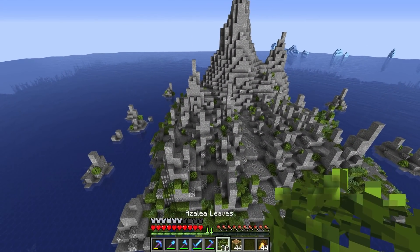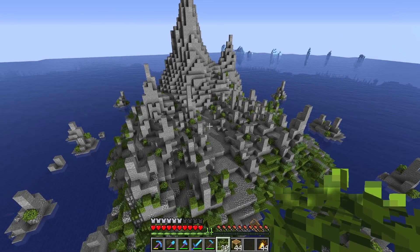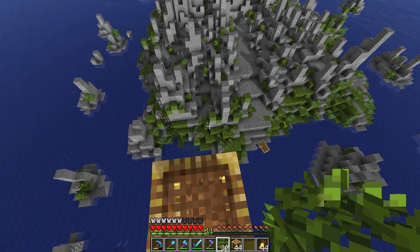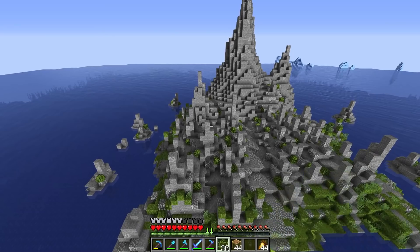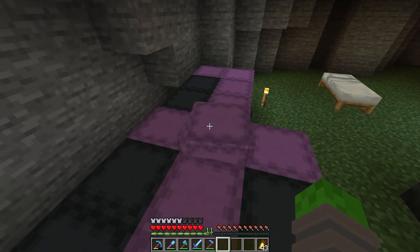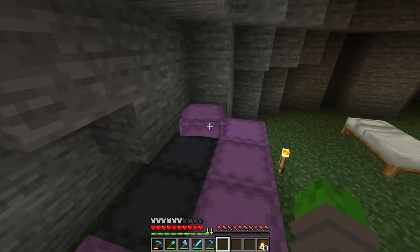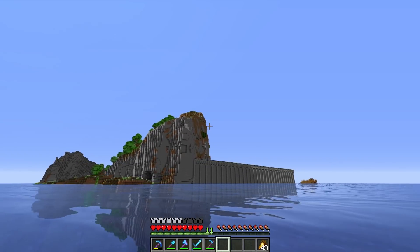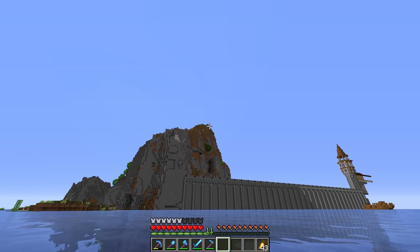So I also went through and put some azalea leaves just through the center of the island to try and add just a little bit of color to the interior. Not as much as we have with the moss — that really bright, gritty green — just little pops throughout the island. I would love to actually get an aerial view of the island, but I'm pretty sure I don't have any gunpowder for rockets. I really should make a mob farm soon. And before we get into the last stretch of today's video where we make the shipwreck itself, I do just want to mention the lighthouse.